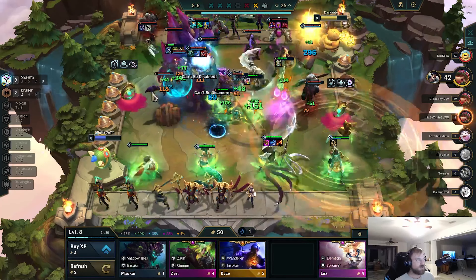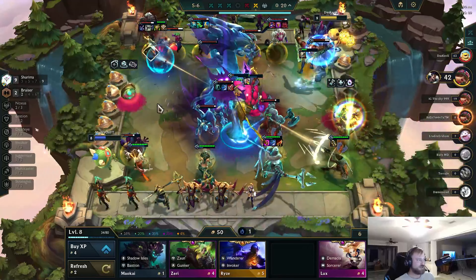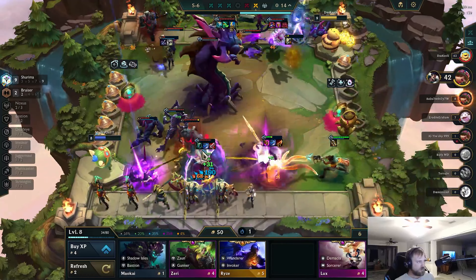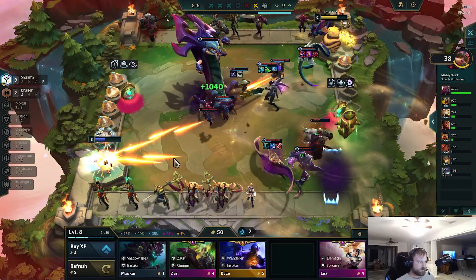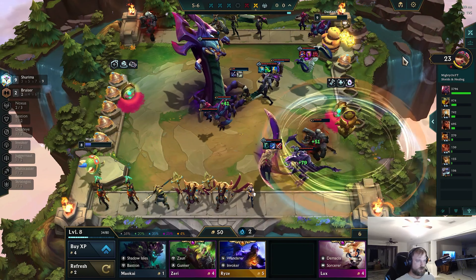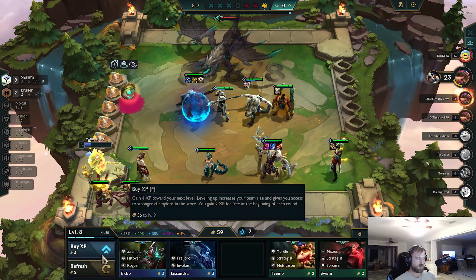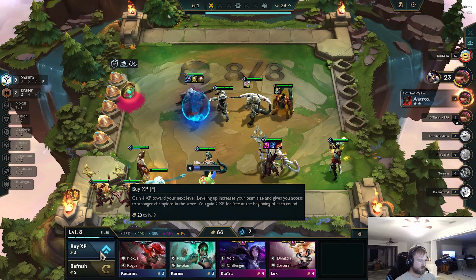Oh no — he has the Nasher. He has Baron Nasher. Nasher's OP. We've lost. That was a bad loss. I almost took 20 damage there. There's Nasus 2 — we're leveling right after this. I don't think I actually want to care about this guy. Deathblade for Aatrox — there's another Sion.